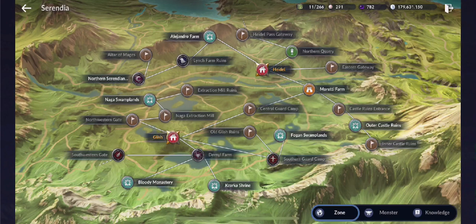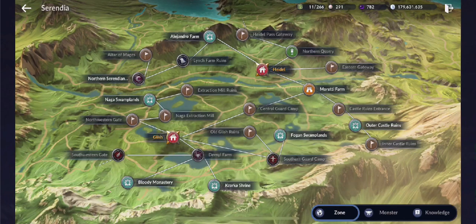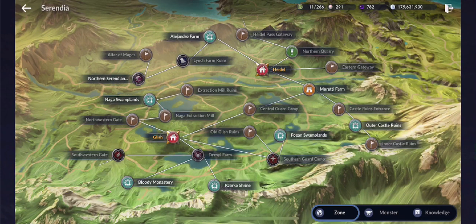One inconsistency I want to point out: on the lower left portion, just beside Glish, the map shows the exit toward the Neutral Border Zone as the 'Southwestern Gate' — that is not correct. It's actually the Northwestern Gate that we'll be using to go into the Neutral Border Zone. So this map isn't fully reliable.